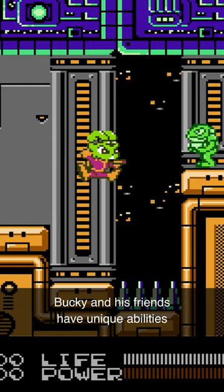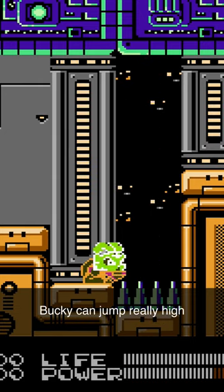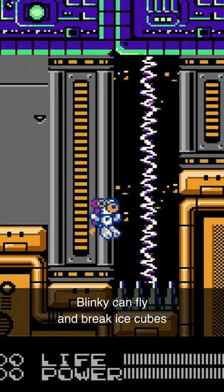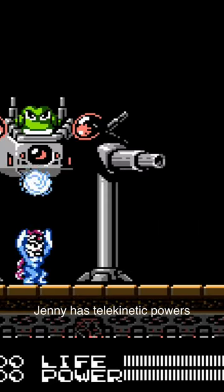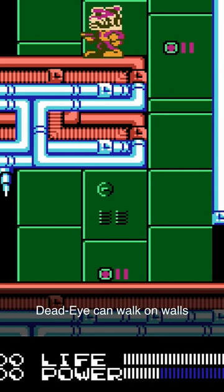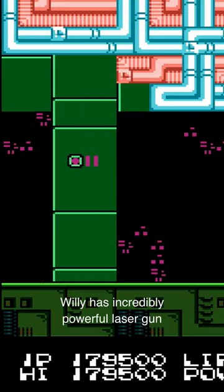Bucky and his friends have unique abilities. Bucky can jump really high. Blinky can fly and break ice cubes. Jenny has telekinetic powers. Deadeye can walk on walls. Willy has an incredibly powerful laser gun.